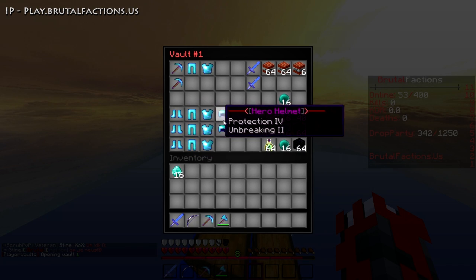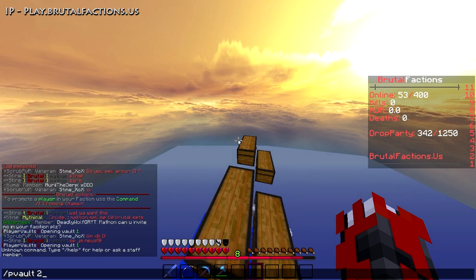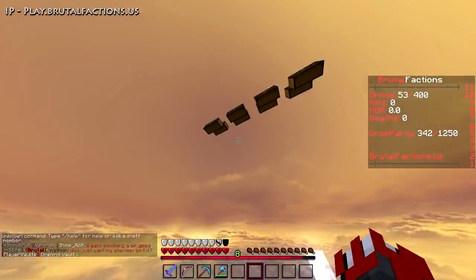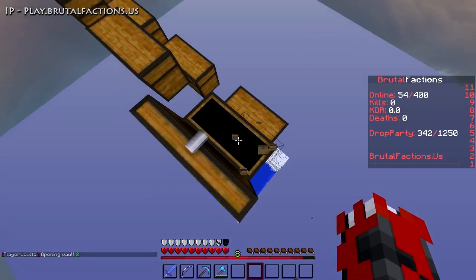So P Vault one has some Hero stuff, and vault two has some more stuff. I'm going to try and get into some raiding soon. I nearly fell off again but I'd just fall into water so it's not really a big deal.